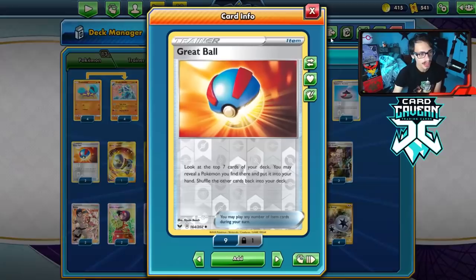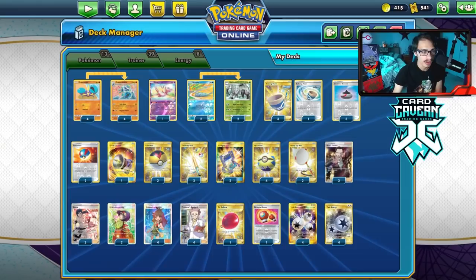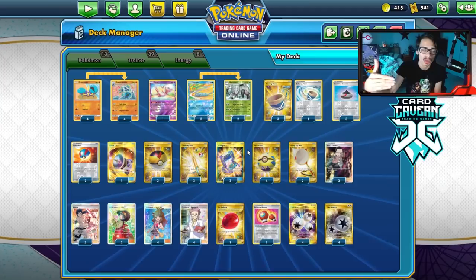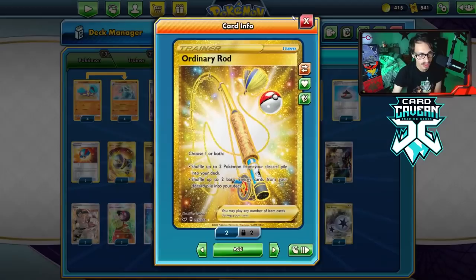We play four Echoing Horn as a core strategy, three Wincent to search with Green's, Great Ball instead of Communication since we play 13 Pokémon, two Level Balls, four Quick Balls, one Great Catcher, and three Boss. It's a heavier gust engine because we can Echoing Horn Pokémon and then gust for the knockout. You could cut down to two Boss or remove the Great Catcher for more Poké Gear or draw supporters.